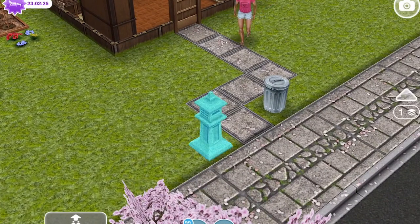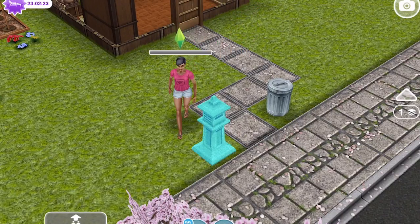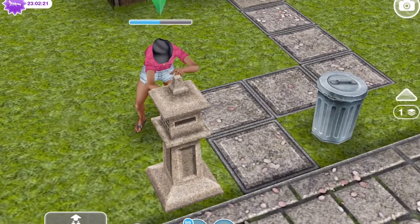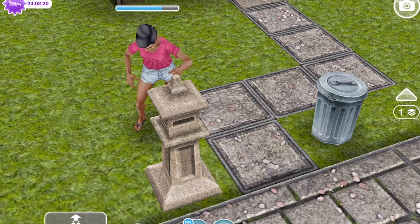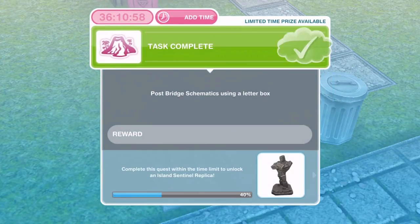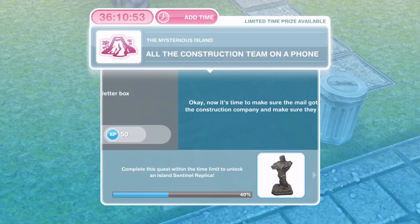Now send the schematics off to the builders - just drop them off in the letterbox in front of any of your sims' houses. Go over, click on the letterbox, and post them for one second. There will be a letterbox at the front of every house - it won't always look the same; it'll only look like that in the Japanese style house.